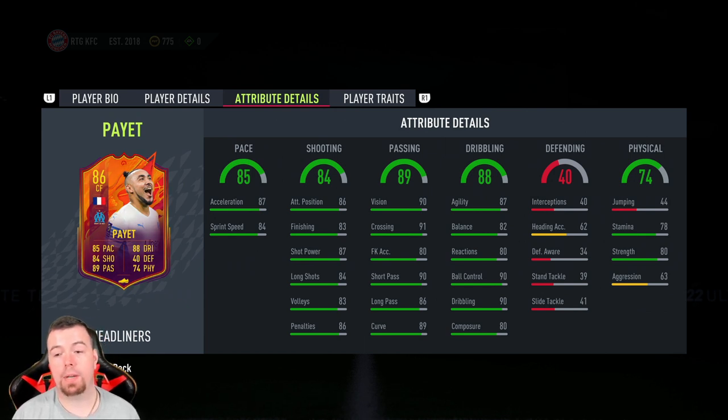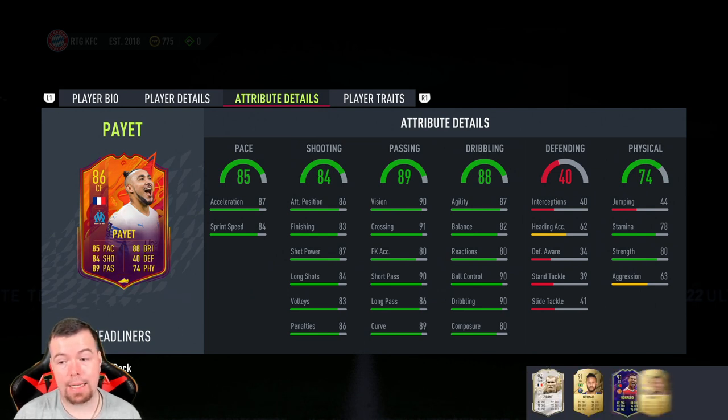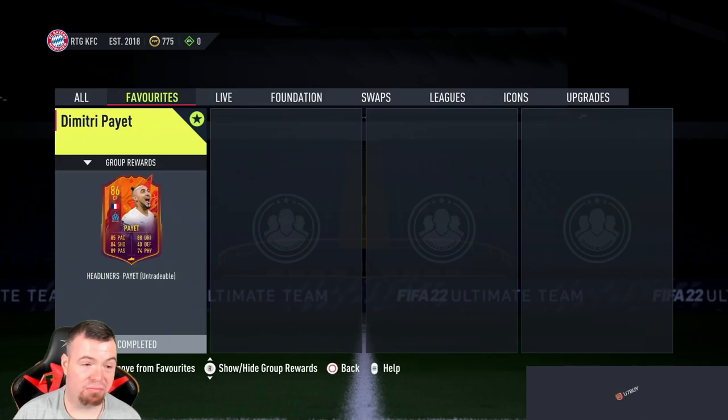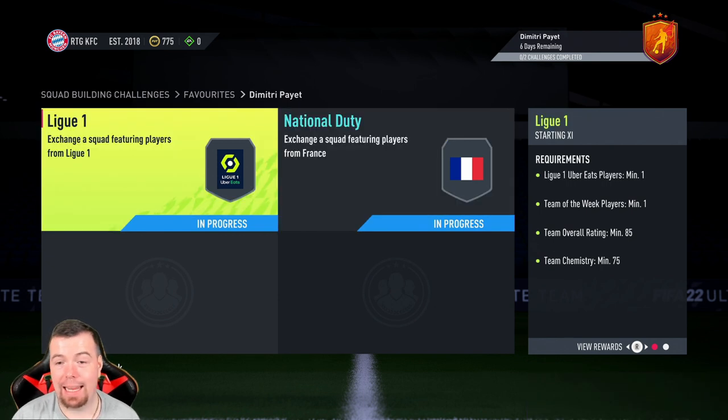87 acceleration, 84 sprint speed, 86 attacking positioning, 83 finishing, 87 shot power, 84 long shots, 83 volleys, 86 penalties — decent. 90 vision and 91 crossing — decent, though I don't understand why crossing is so high for a center forward. 83 short passing, 90 short passing, 86 long passing, 89 curve. 87 agility, 82 balance, 80 reactions, 90 ball control, 90 dribbling — decent. 80 composure. Defending stats are low, 44 jumping, 78 stamina — anything less than 80 stamina I wouldn't go near. 80 strength, 63 aggression. Does have flare and outside foot shot traits, so you'd expect this card to be around 80k at a push.